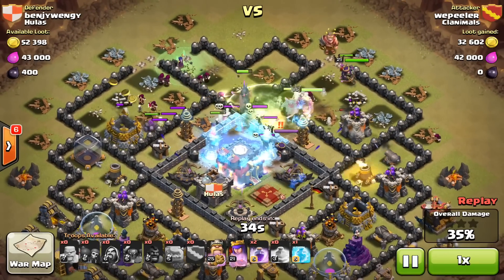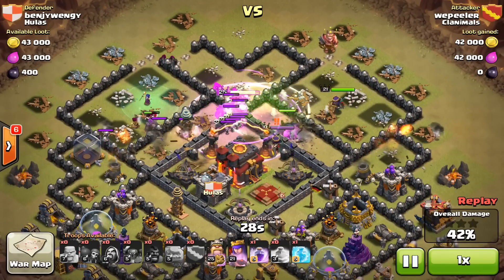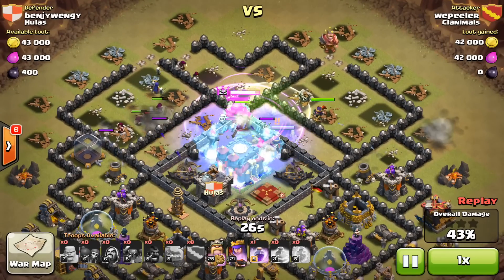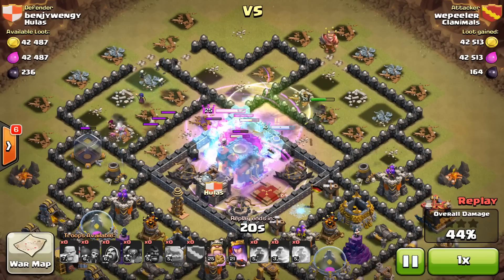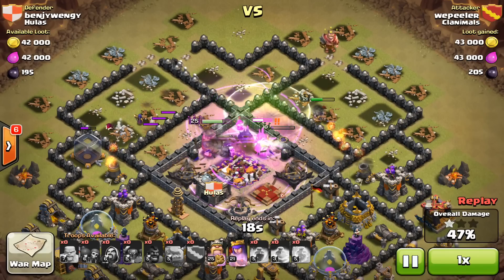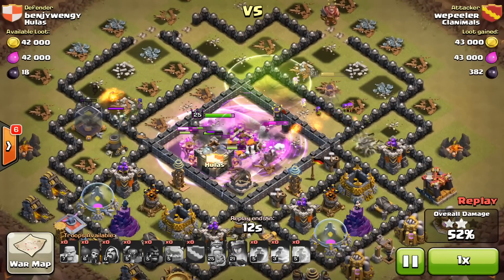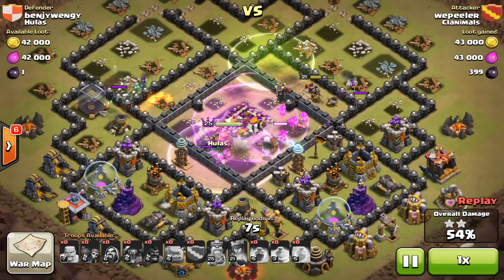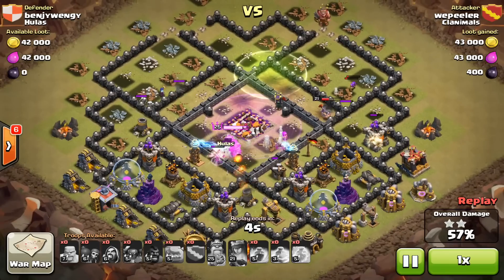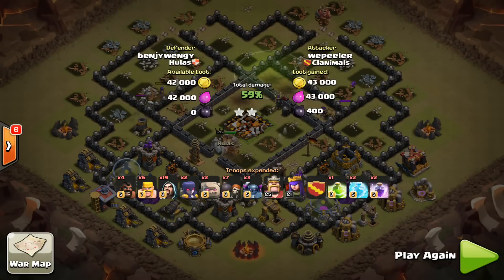Getting everybody into the core before the infernos ramped up again, I dropped a second rage. I let them lock on to my guys for a very short time and then froze them again. Got them into the center — the Archer Queen goes down, the PEKKAs are still going strong, so are my heroes. Dropped a third rage spell into the center and they are just unbelievably smoking the center of that base. XBows go down, the infernos go down, the third XBow goes down.